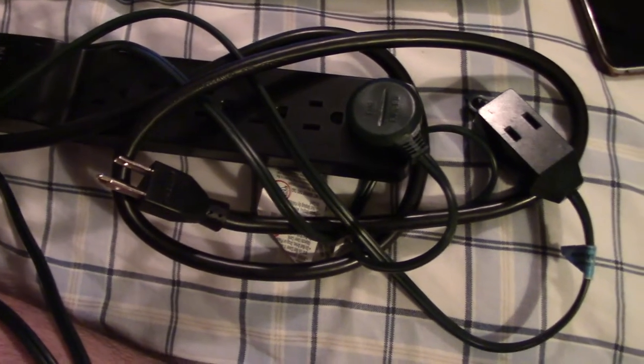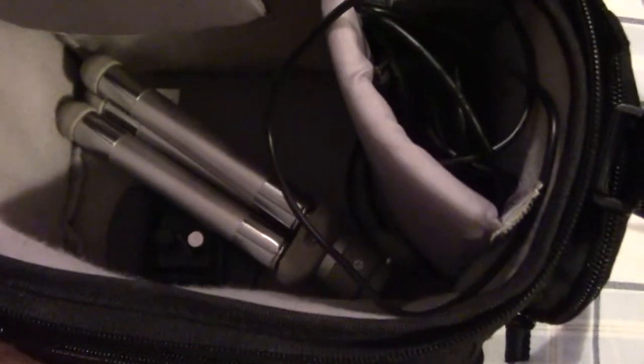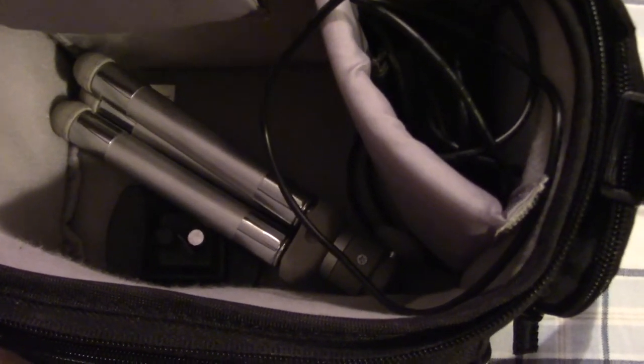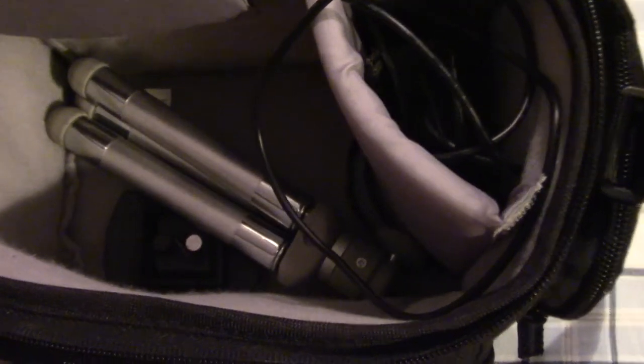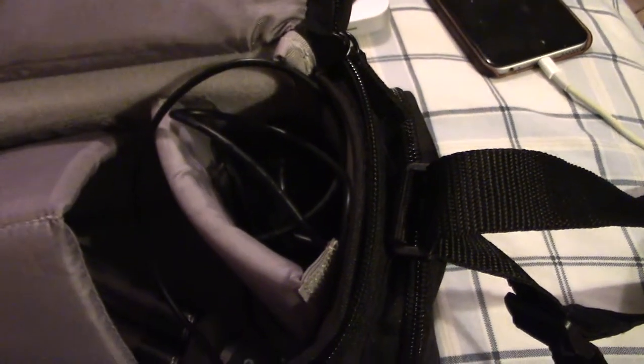Extension cord, charger for the camera. Inside the camera bag: camera charger — which I forgot for the last tournament — a small tripod, base for the big tripod, extra memory cards, extra batteries. The camera itself sits in there too, but you can't see that because I'm using it to film.